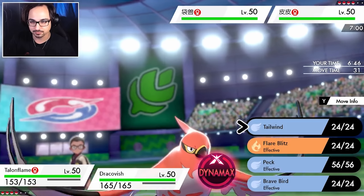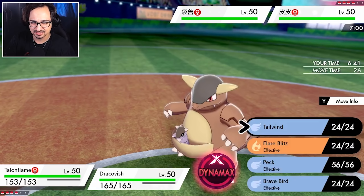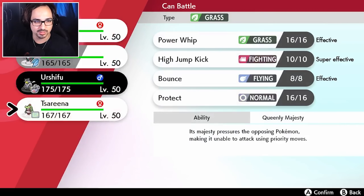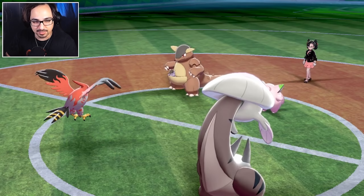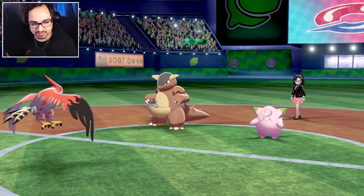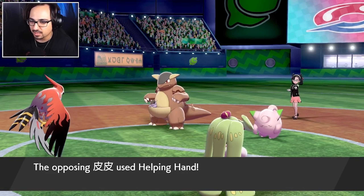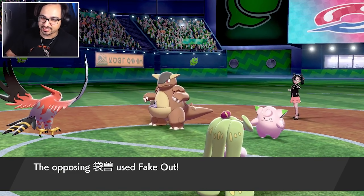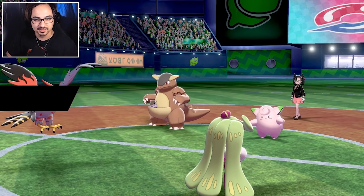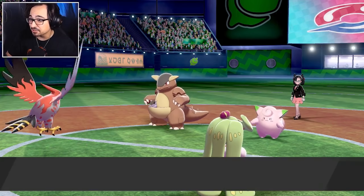Good news - he leads with Fairy Kangaskhan. We sub Tailwind and then Heart Swap into our Serena here because we have no need for Dracovish - we might as well keep it as healthy as possible. By doing this you also stop the imminent fake out that's coming. There's no other reason you lead with Kangaskhan unless you're faking me out, right? Fake out - okay good. That's fine. Queenly Majesty! OP! Now we get to actually try the strategy and we got a free Tailwind as well.